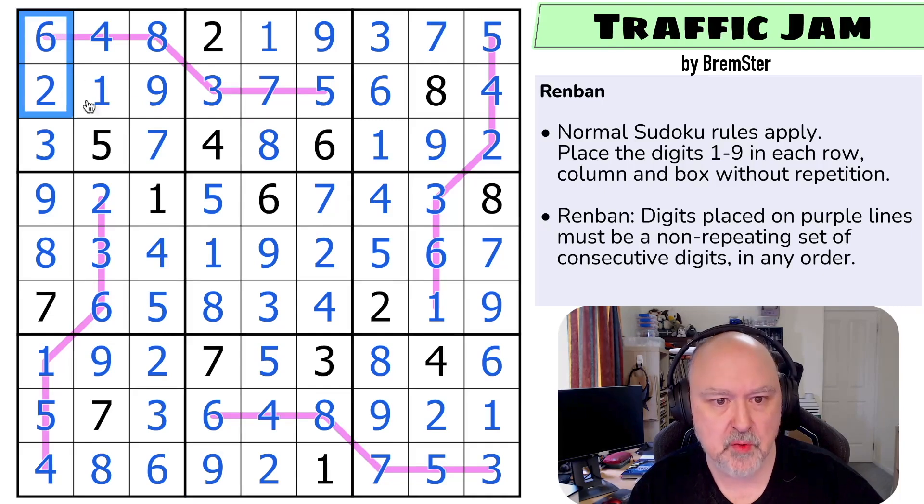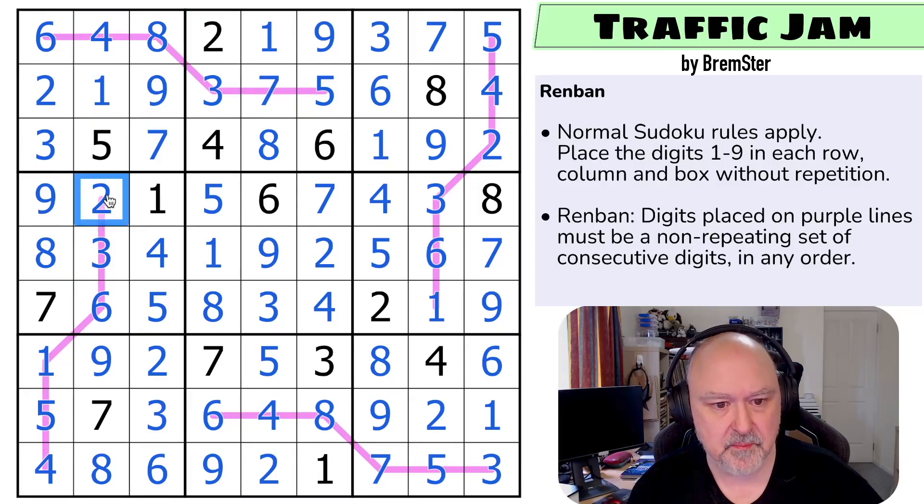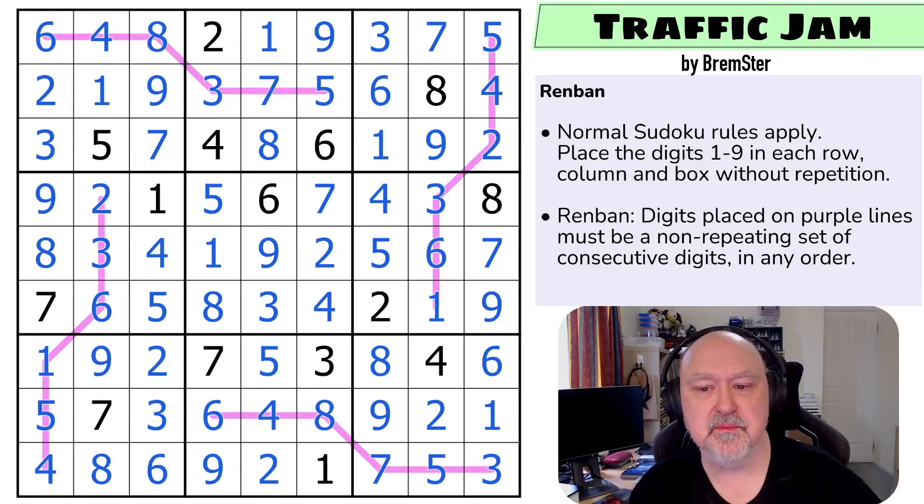And that is how you solve Traffic Jam by Brimster. The big trick on this one is the roping, and there are a couple of different ways to find it that I wanted to take the time to explain. The digits in the crook of the line — particularly the seven — are very forcing about what's on the line. That's the trick, and hopefully quite an easy one to spot and follow. As I've said in the past with the etudes, the whole concept is to be short lessons and little practice pieces, and this one is definitely about roping. Hopefully you enjoyed the puzzle — thank you everyone for watching, and as always, good luck with your solving.